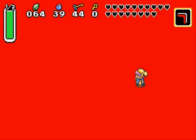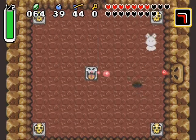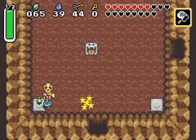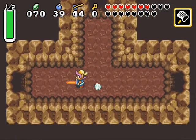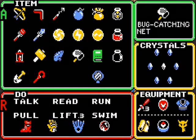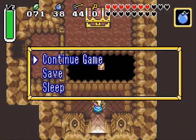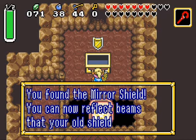I died again — I might have to go get some more fairies off screen. 64 rupees, that's pretty awesome. Speaking of fairies, I'll take this one. It may be worth just getting red potions because they heal so much more than fairies do. Let's go in the south door, then to the left. That is a lot of eyes! Run, Link! A side heart — pretty cool. And there's the big chest! The big chest contains... the mirror shield! You can now reflect beams that your old shield cannot! Awesome!